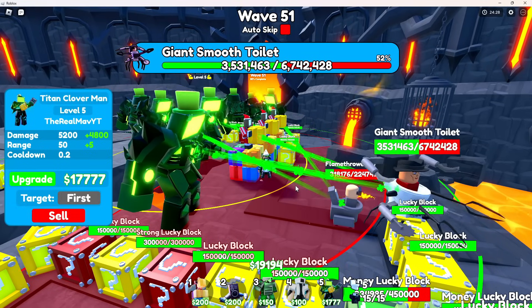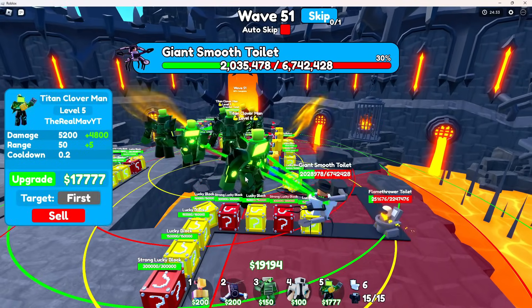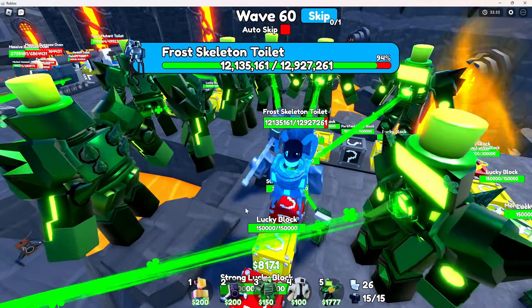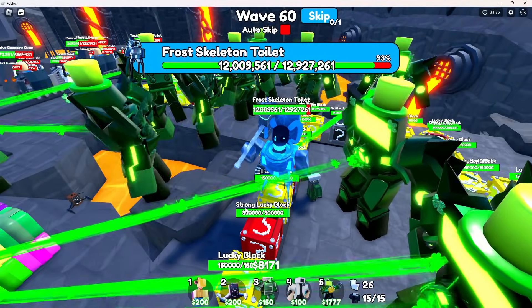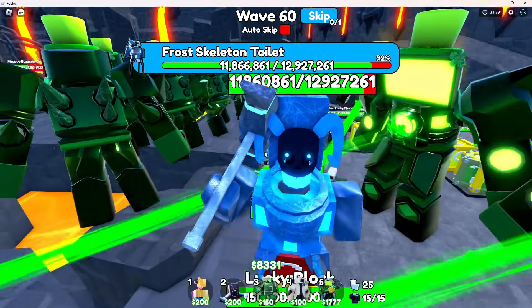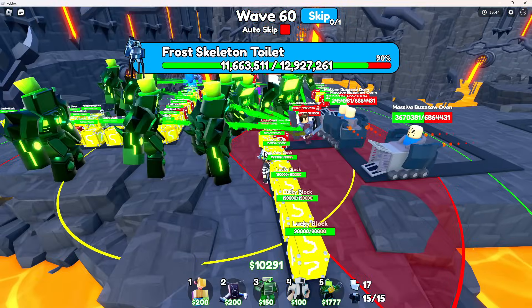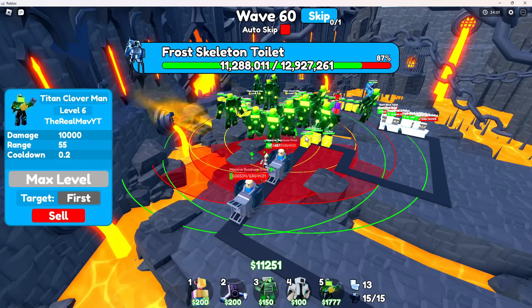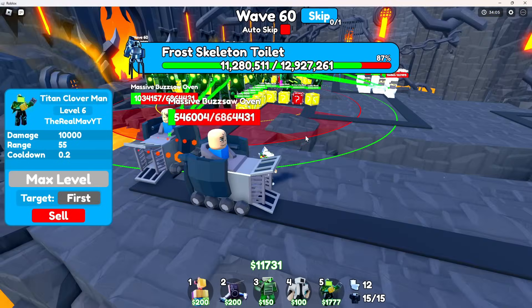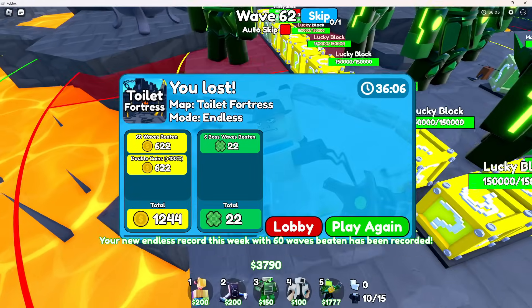At wave 50 I just realized the Giant Smooth Toilet is actually immune to all of the lucky blocks, which is horrible. But all these Titan Clover Men are just gonna end up destroying it anyway. The biggest weakness is definitely here - the Frost Skeleton Toilet is basically invincible to all the lucky blocks. Yeah, this is where we lose - the massive buzzsaw ovens are enough to destroy our base.